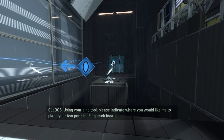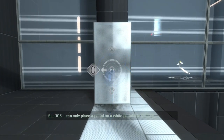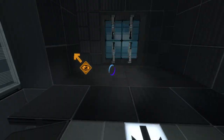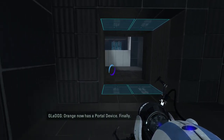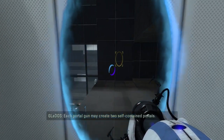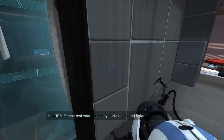Ping each location. There we go. Wait, how did you do the portal one? It's just a portal symbol. It's not giving me a... there we go. Now it's giving me a second portal. Blue is first to acquire a portal device. Orange now has a portal device. Yes, I do. Each device can create two self-contained portals. Please do — semi-speedrun.